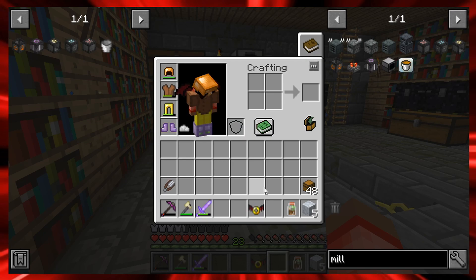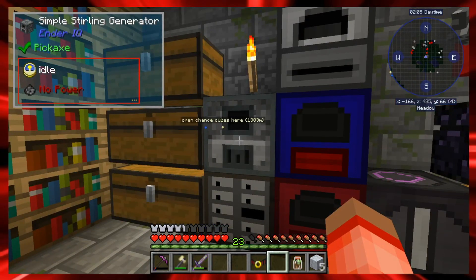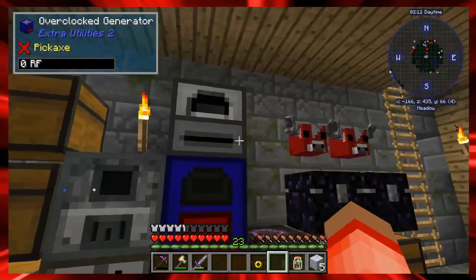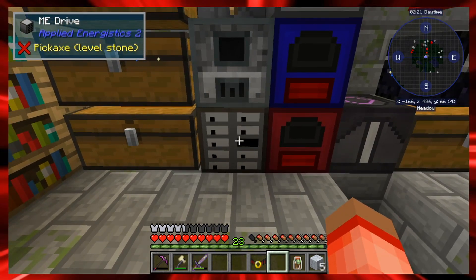I found an angel ring, which means we can fly this early in the game — I think it's episode four! The concept of flying is going to be absolutely amazing. I also found some more generators: an overclock generator, a redstone furnace generator, a simple sterling generator, and a magmatic generator. Those will power our ME system once we get a full system going.